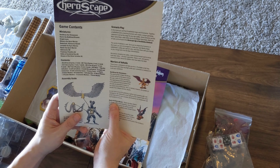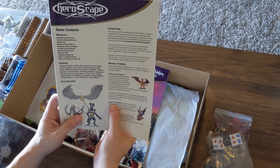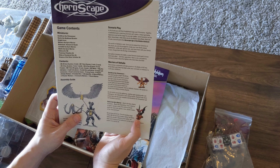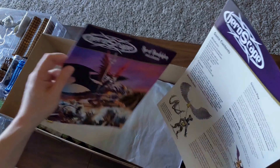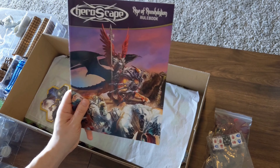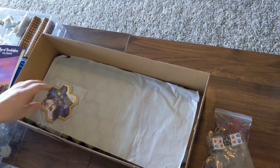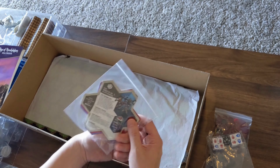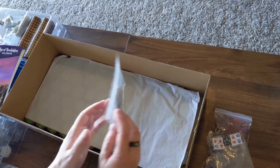That's Raelynn. Raelynn was one of the original base set characters. She has turned to the dark side — we'll get to that when we paint. I'll also have to look to see if they've made any major rule changes. And then we've got character cards. Still the cool hexagon patterns.